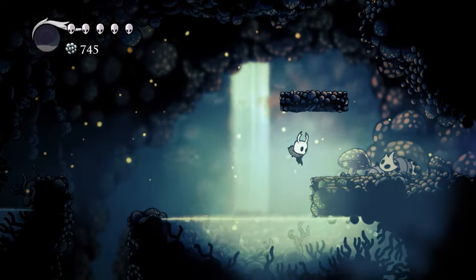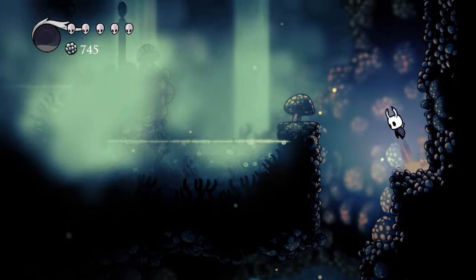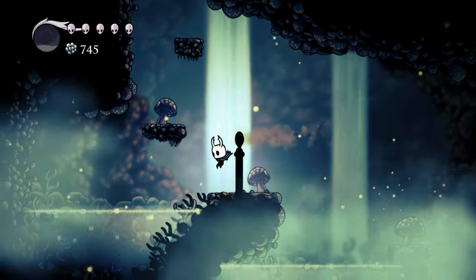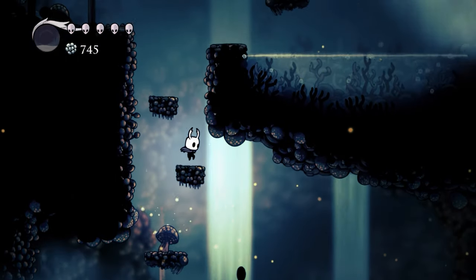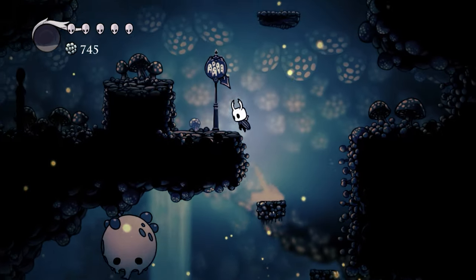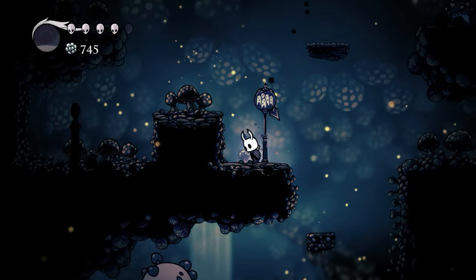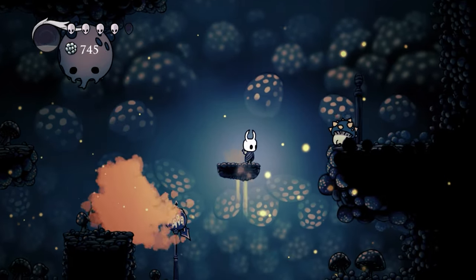We'll actually go ahead — all right, we'll jump. Now that makes that jump not as bad. Let's head up to Forgotten Crossroads and see if we can unlock any areas that we couldn't before, because now we have wall jump.